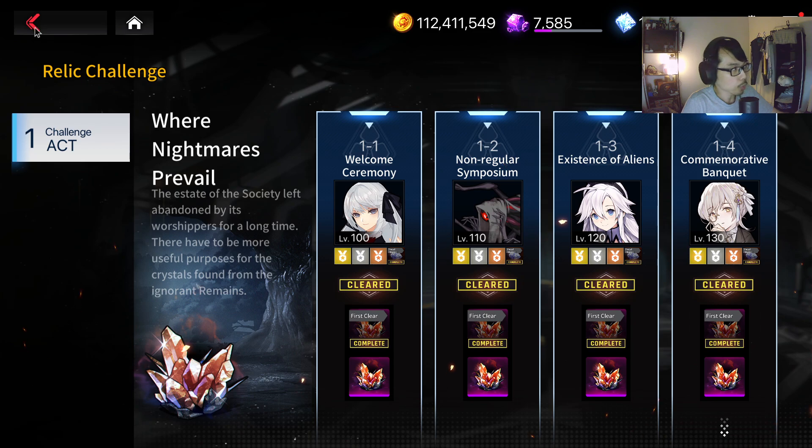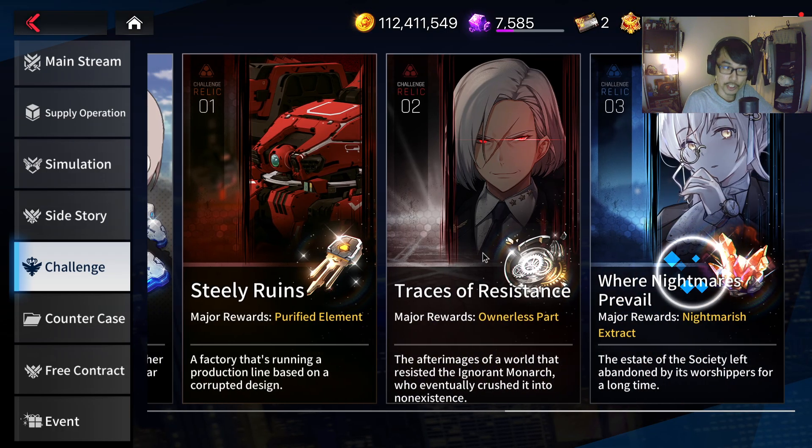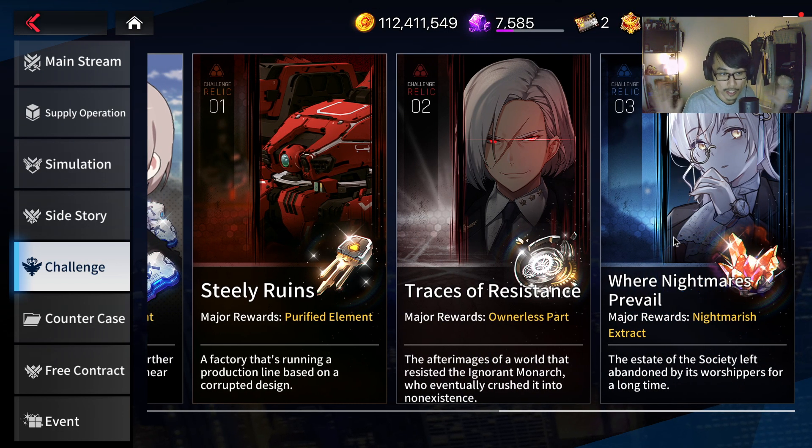Hopefully with that you will be able to cheese through this strat easily. Where Nightmares Prevail — like I've shown you — gear requirements are not that high. This is more of a unit check. This particular stage is much more of a unit check. The next two stages I'll show in a separate guide will be a little bit harder. Hopefully you guys enjoyed the video — subscribe if you haven't already, give this video a like, and let me know in the comments if you have any questions. See you guys in the next one, have a nice day.